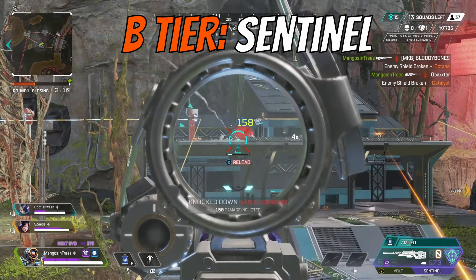Next up in A tier is the Mastiff. Since it has returned to floor loot in Season 15, it's been quite refreshing — but for real, this gun is certainly good, though I don't think it's as good as it was before it went into the care package. It used to have six shots, now it only has five, and its damage and pellet size are a bit different. It's not the easiest gun to balance, so for now it's a solid pick in A tier, but there's another shotgun I'll talk about later that outclasses it.